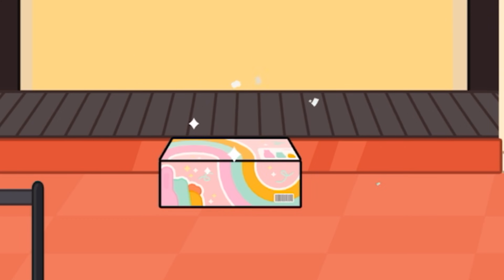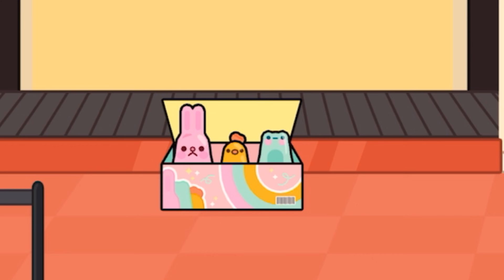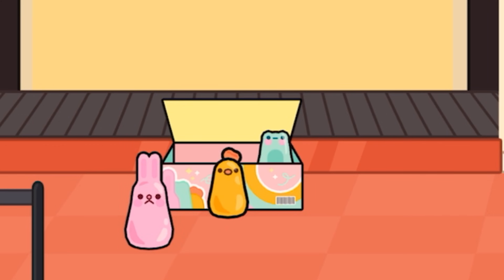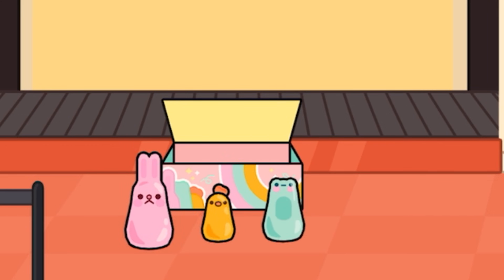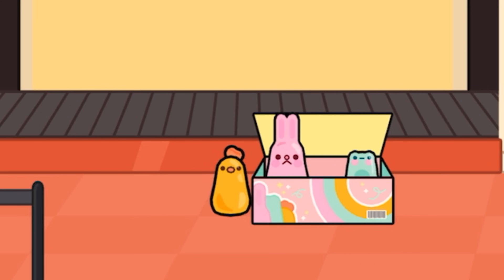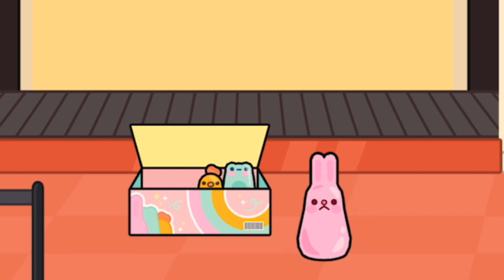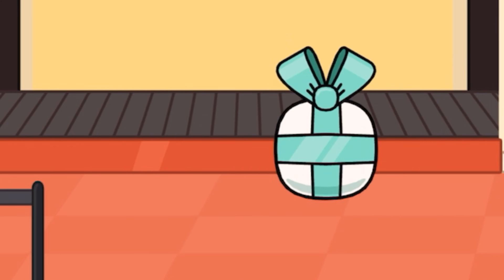Let's move these aside and open the next gift. Are you ready? Three, two, one, boom! Oh, it looks like a box — what is in here? Oh my goodness, we have a pink bunny, a cute little duck, and a frog! I tap them and they make weird sparkly noises — interesting! They're so cute. I really like the pink bunny; he is very big.